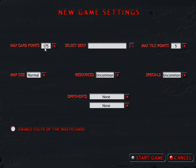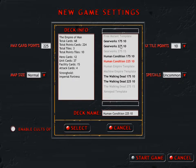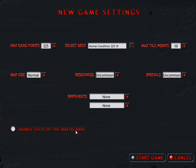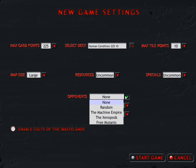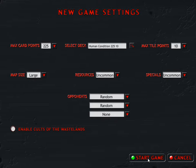Let's get started. As usual, we will select 225 - or not as usual, but for this game, 225 and 10th again. We will re-select our deck. I am working on Machine Empire decks. I simply love deckmaking in this game, it is so much fun. With this deck selected and the point totals picked, we will play on a large map again. We'll leave the resources and specials at uncommon, and fight two random opponents. Let's give it a go.